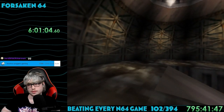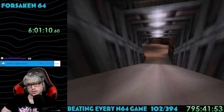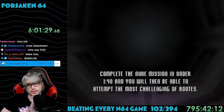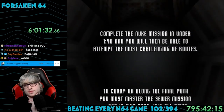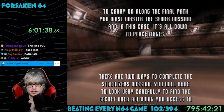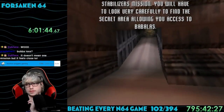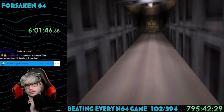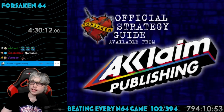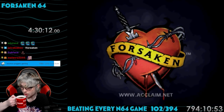Another cutscene plays telling me I struck a major blow to the mechanized defense force, but my final objective still remained: conquer Babalos. More text tells me I had to complete the Nuke mission under 1 minute 40 seconds, master the sewer mission with something about percentages, find two ways to beat the stabilizer mission, and find the secret area to reach Babalos. How am I supposed to know all this stuff? The game promotes its official strategy guide every time you turn it on. I don't think Acclaim is still in business though, so maybe GameFAQs is just as good.